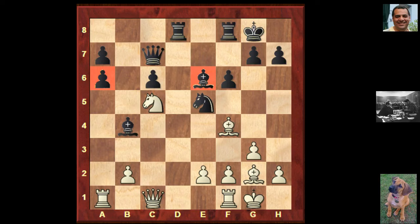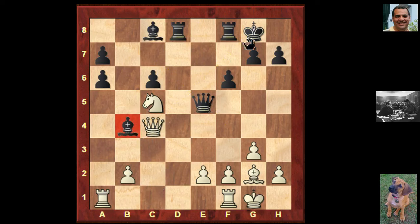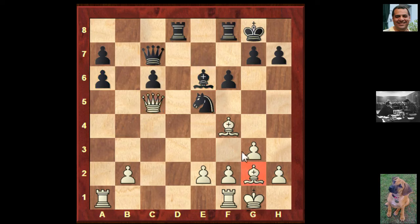If the bishop moves back, white has bishop-takes e5 and then queen c4 check, picking up the bishop — so the bishop can't move back. Giving up the dark-square bishop is a necessary concession. Bishop-takes c5 was played, queen-takes c5. So now white has the bishop pair, structural damage, and the a-file to work with — white has done very well out of this opening, picking up a lot of trumps.